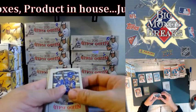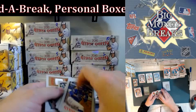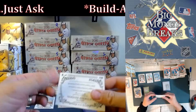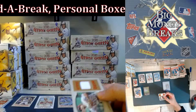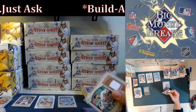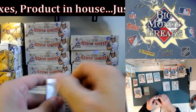We got our first hit coming. Granderson, Price, Chapman, Sano rookie, Bauer, Ventura, Paul Goldschmidt. And our relic — Gypsy Queen — Rendon. Anthony Rendon, second baseman. Not numbered, plain single white patch of Rendon — Washington Nationals. So one of our two relic cards — still looking for two autos.